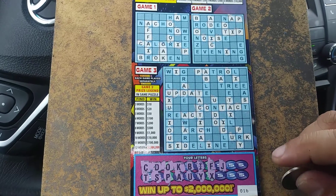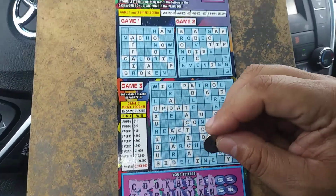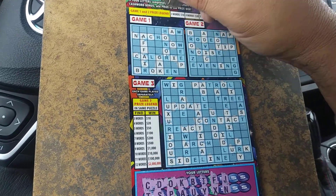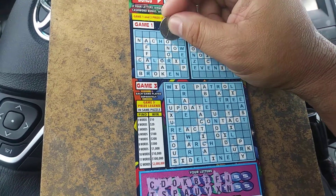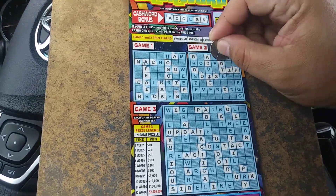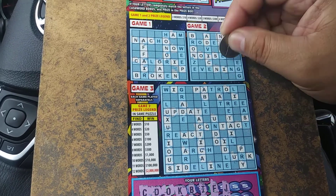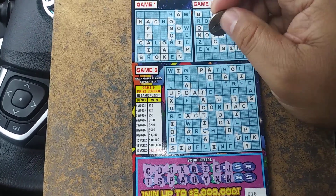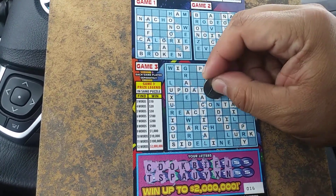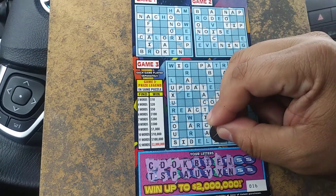A J... an N. We have one N there, and one N there. We have the word nap, so we have two words in puzzle number two, and E would get a win there. So we have undo in puzzle number three with the letter N.